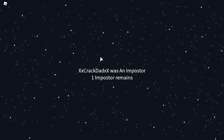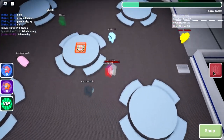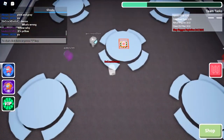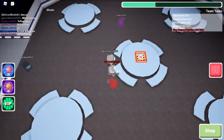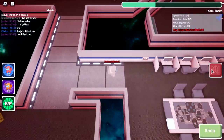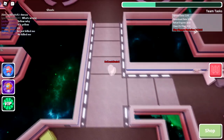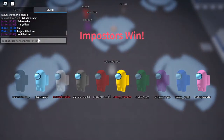At least my teammate is still alive — that's all that really matters. Don't know how pink just knew, but whatever. Purple now knows it's yellow. They're not going to finish the sabotage in time — you can't call an emergency meeting during a crisis, you fools! Come on — three seconds left on the clock, and bang, we won! Imposters win!